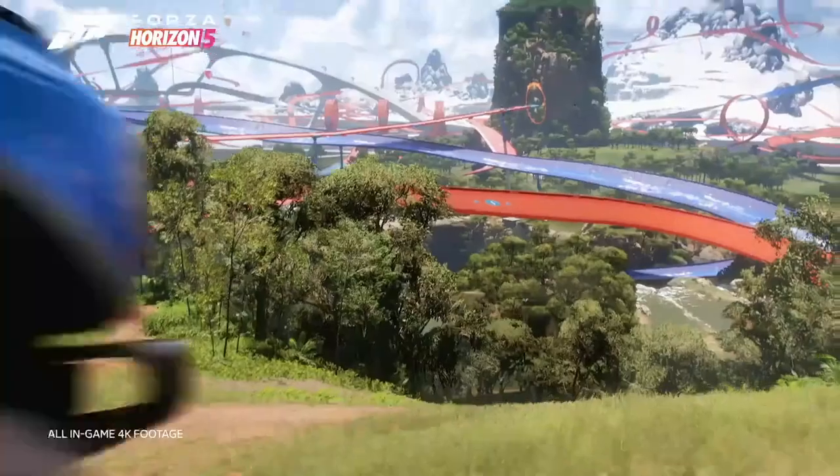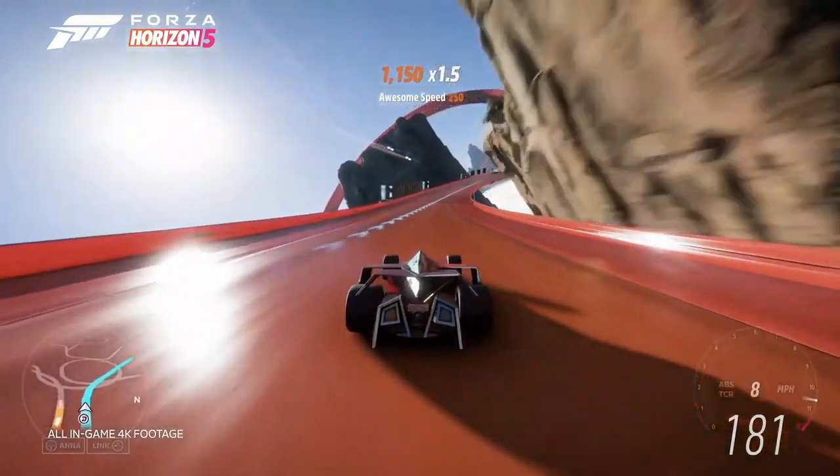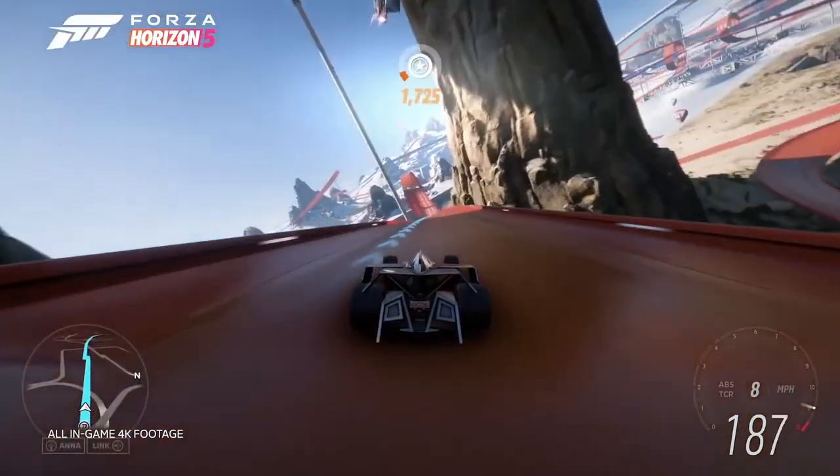We know Forza Horizon 5 fans naturally love co-op, so how is that continuing in Hot Wheels? In a first for Forza, you can join up with your friends and play from the very start of the experience in co-op. You and your friends will then take on a new campaign, moving your way up through faster and faster car classes until you unlock the extreme speed of X-Class and become a Hot Wheels legend. You can also choose to take on the world in Horizon Open or team up with your friends to take on a team of Drivatars in the Horizon Tour.